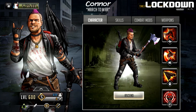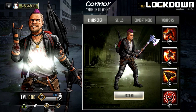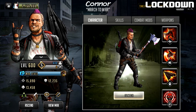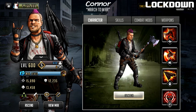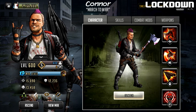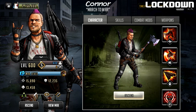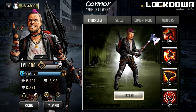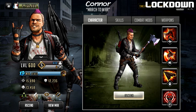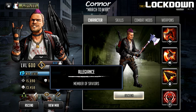Let me check out his stats: Tier 5 Gold Mythic, level 600. He has 15,090 attack, 12,235 defense, and 13,458 HP. He is a strong character damage dealer, considered a mythic character, and he is going to be part of the Saviors allegiance group.